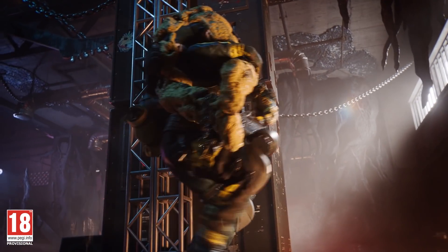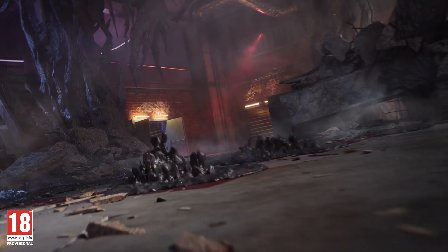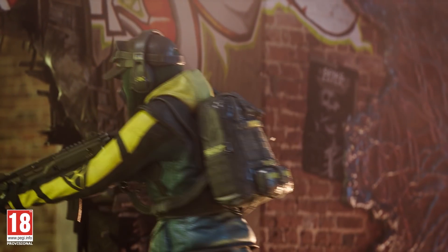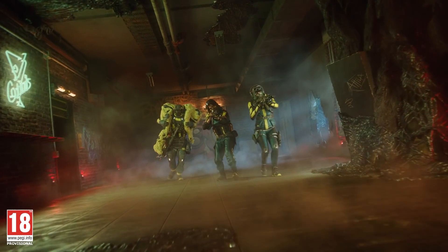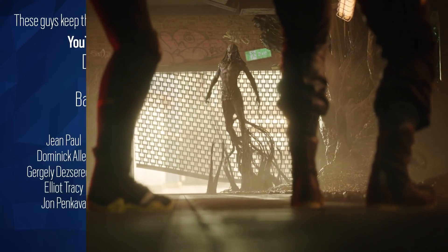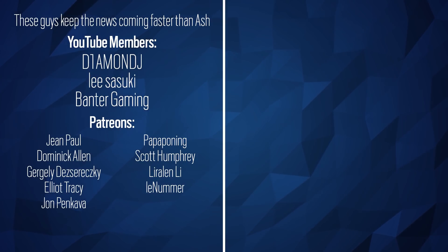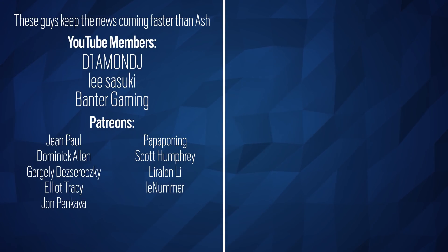So there we go guys — that is the end of the first Mythbusters episode for Rainbow Six Extraction. Let me know if I got anything wrong, let me know if you have any suggestions for other stuff, or anything you discovered that surprised you. Most of this episode was just simple stuff I assumed wrongly — especially Fuse. Once I figured out I could fuse doors and windows, I suddenly saw how powerful and useful he is in Extraction. Anyway guys, thank you very much for watching and I'll catch you next time.